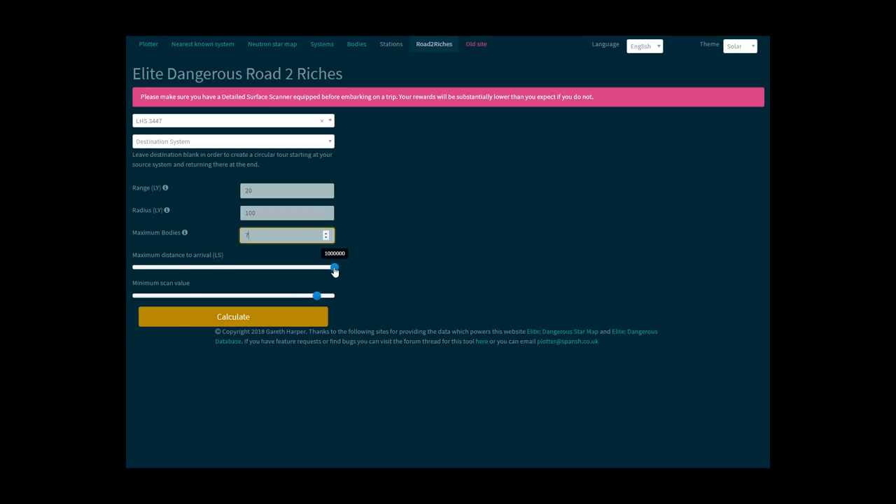Maximum distance to arrival is rather important, as this will filter out planets that are extremely far from the system's main star. As we spend far more time in supercruise than jumping, it's a good idea to limit this — I'd suggest something around 4,000 light seconds. For minimum scan value, I'd recommend the default of 300,000 to ensure we're scanning high-value planets only. Now click Calculate and our route will be generated.